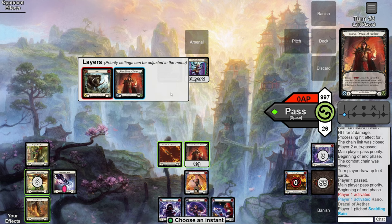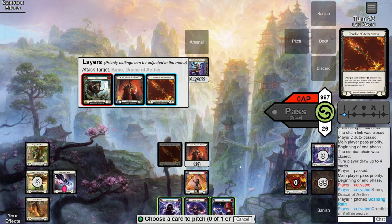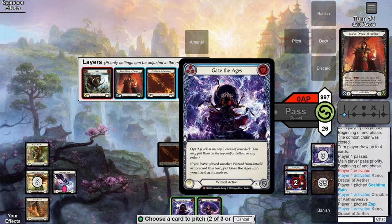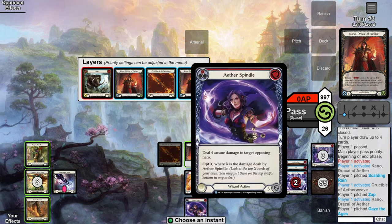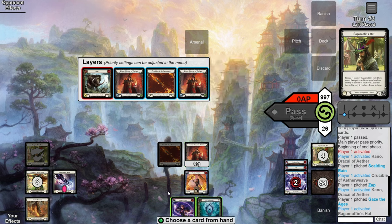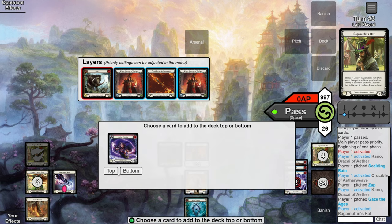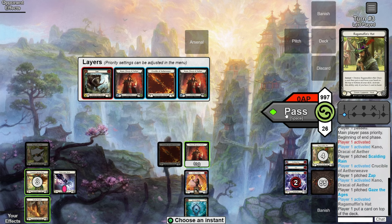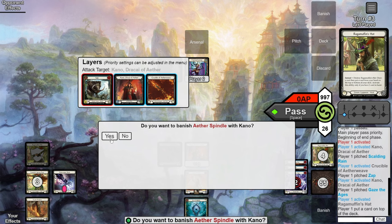Unlike some of the others, we let this one stay on the stack as we want it to resolve after we cast the Spindle. Responding to this Kano activation, we activate Crucible pitching another blue — now down to two cards in hand. Then to get the last blue out, we activate Kano again and hold priority. Now with one card in hand we activate Ragamuffin's Hat, draw a card, and place the Spindle on top. We got a blue off the Rags so we're not going to whiff.